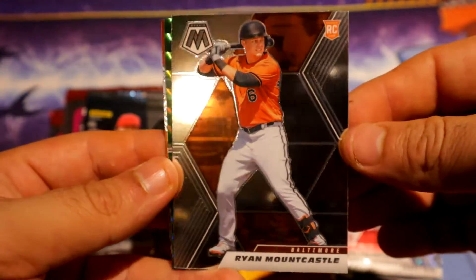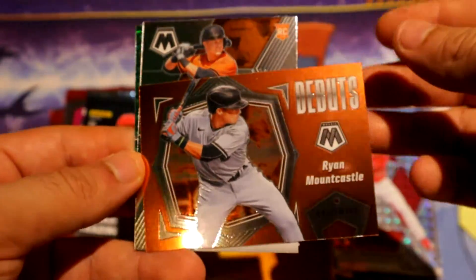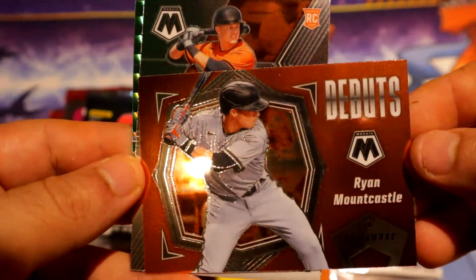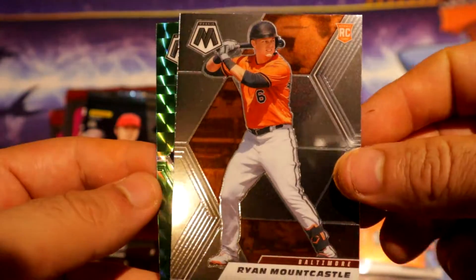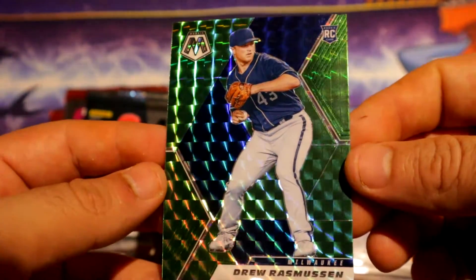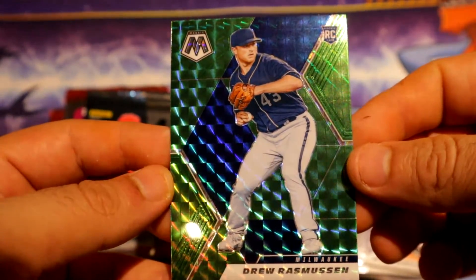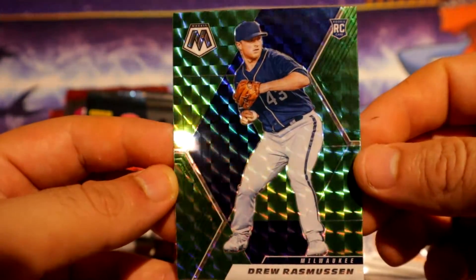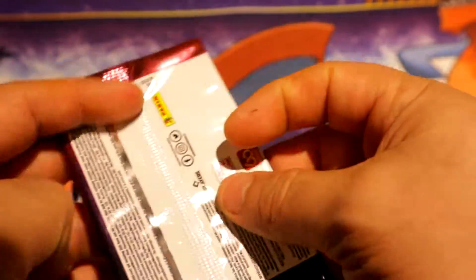Baller — Mong Castle base rookie. We have another debut and it's Mong Castle again — double Mong Castle! We have a green parallel of Rasmussen for the Brewers. Alright, I don't think I've seen that name that much.